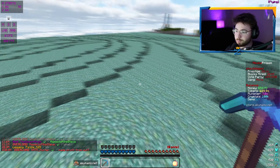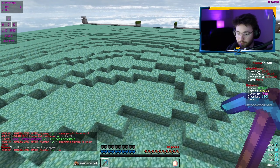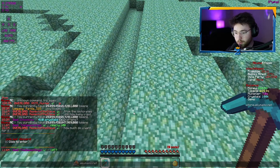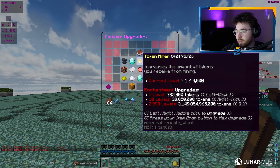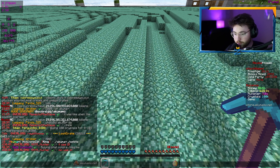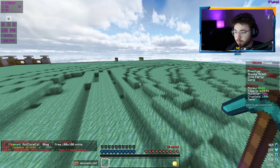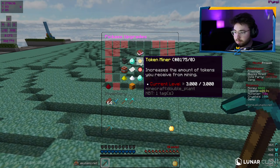The next thing we're moving on to is token miner. We have token miner 1, and it's kind of hard to keep track of tokens because we have such a high amount already. I'll do 100 blocks and we'll see how many tokens I get. We got about 33.4 million tokens from just mining 100 blocks with token miner 1. We're going to go ahead and max that out for 3 trillion tokens. We did about 100 blocks after maxing — looks like we got about 360 million tokens off of just 100 blocks, which is about 10 times more than previously.